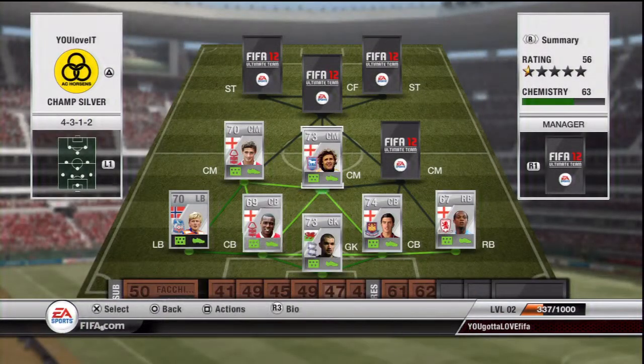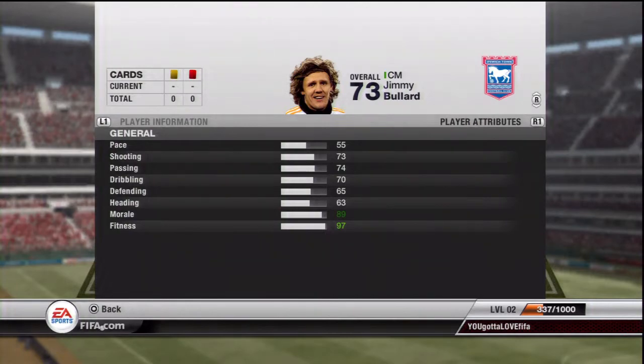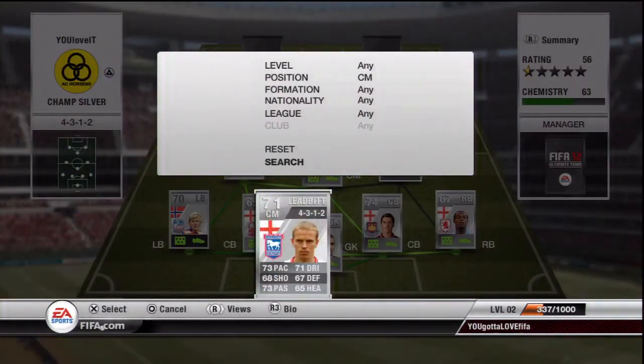Jimmy Bernard - the beast himself - amazing long shots. 1100 coins, 73 shooting, what a beast, but his pace is low at 55.